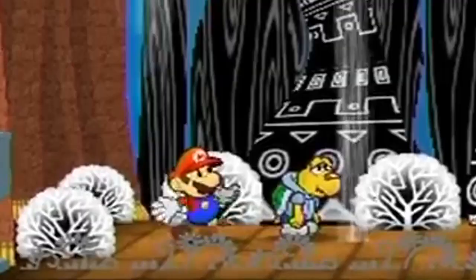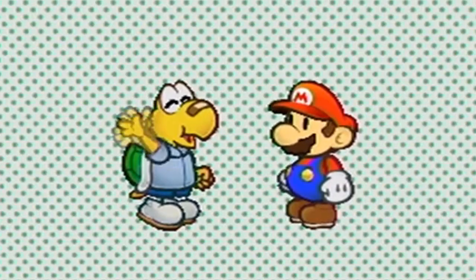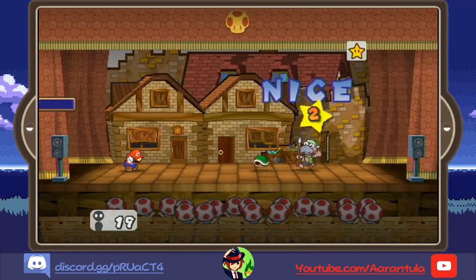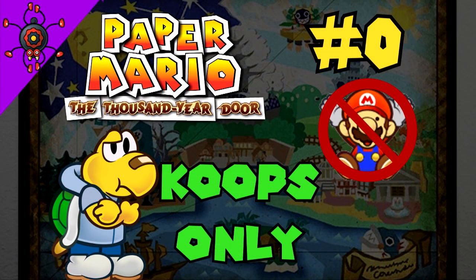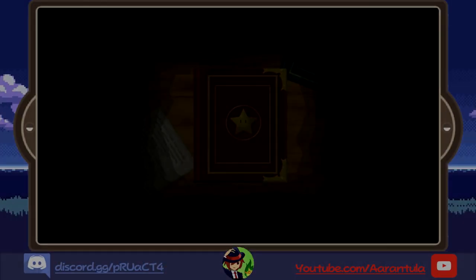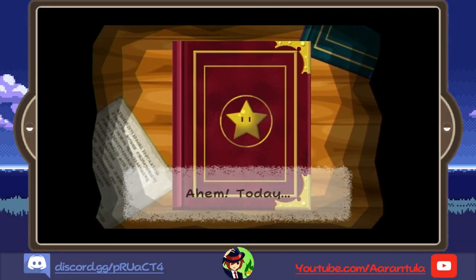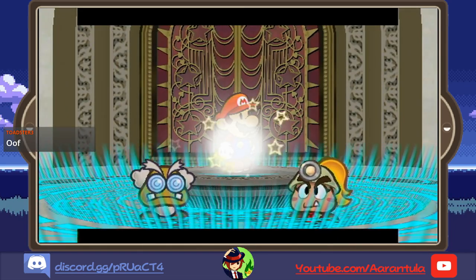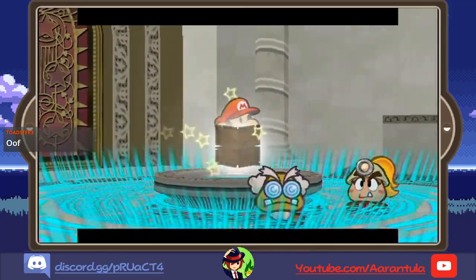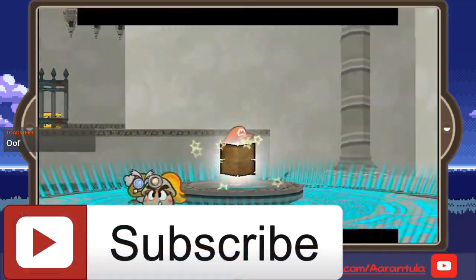Koops is awkward, vulnerable, and quite frankly, a dork. And I freaking love him! Let's see how he stacks up against TTYD without Mario's meddling. Can you beat Paper Mario: The Thousand-Year Door with only Koops? Let's find out now! Greetings to you! My name is Arantula, and here we redefine the challenge in Challenge Running. If this is your first time here and you're a fan of super difficult challenges, subscribe with notifications on and be amazed at the upcoming challenges I have to offer you!